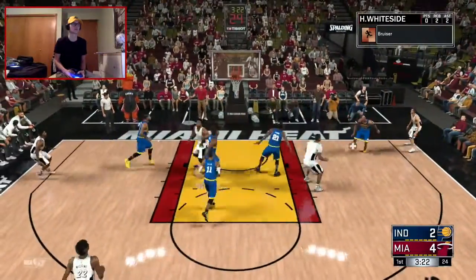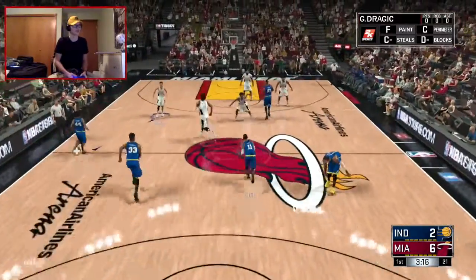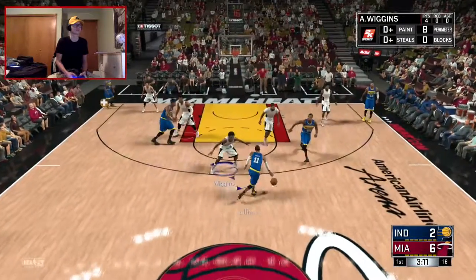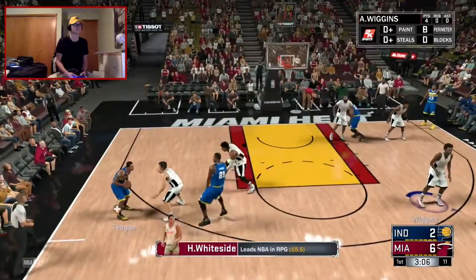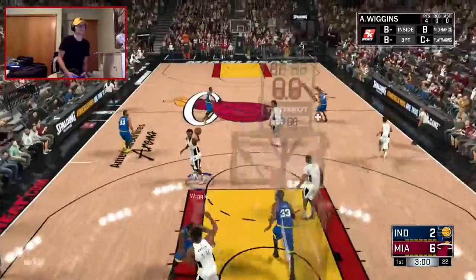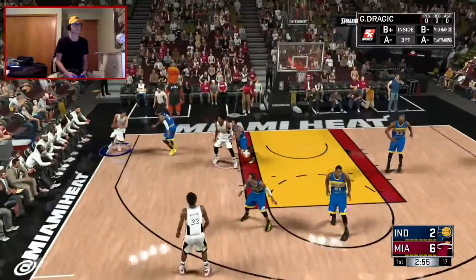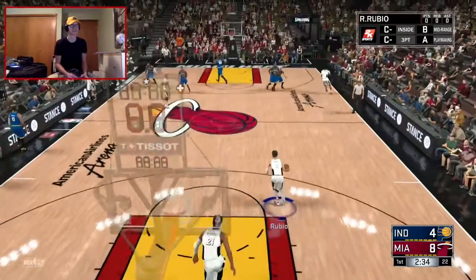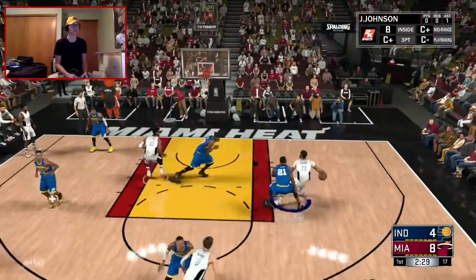Straight to the hole, no hesitation — what a dunk! Whiteside is an imposing presence on the floor. You can't go through him and it's tough to go over the top of him. Whiteside is a tree of a player — measured at seven feet flat but has enough bounce in his jump. I've got Villanova vs. Wisconsin in my headphones right now trying to talk and pay attention to what's going on.